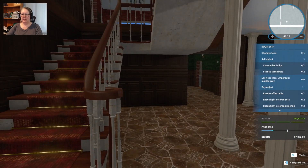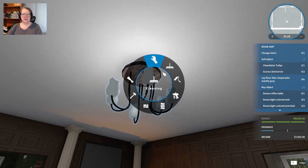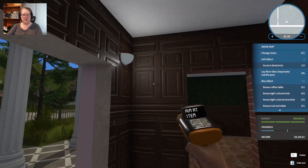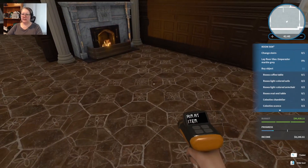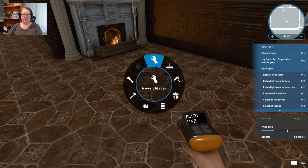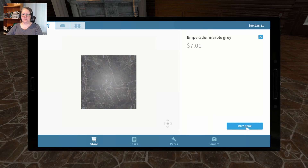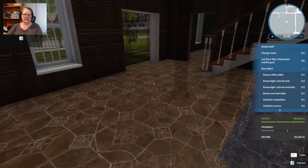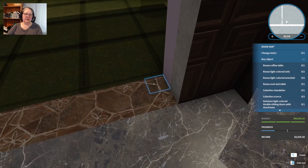We finished all the cleaning yesterday, so now we're just doing things. We need to sell a few items, including the sconces. Now I need some lights, and we need to lay the Imperador marble gray for the floor. I'm not going to change the stairs until I see what the rest of the room looks like. I'm half tempted to just run through the house and put down all the floors today — let's actually do that.